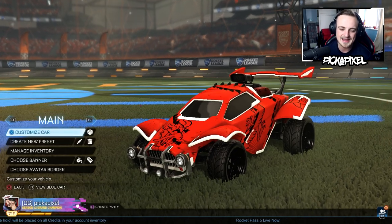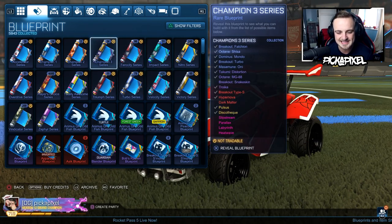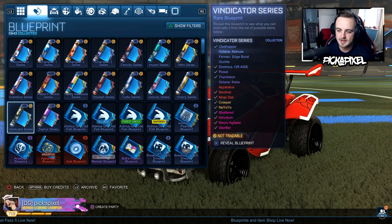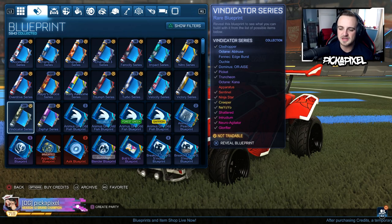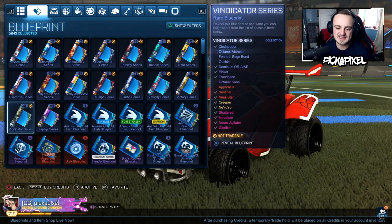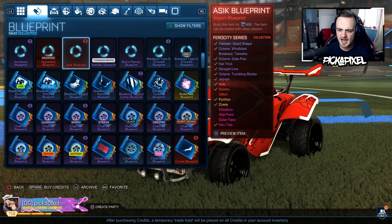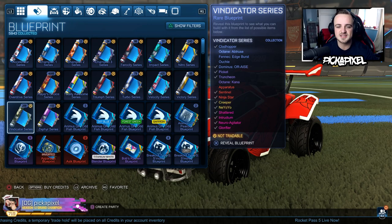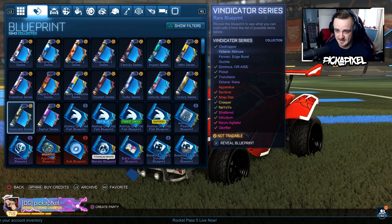It's not Rocket Pass related — we're doing a painted items only Rocket Pass video tomorrow on the channel. We're going to be going back in and opening a load more blueprints, because as you can see, we have got thousands today. I think I'm going to open Shattered, Intrudium, Neuroagitator, Glorifier. I'm going to open all of these Vindicator blueprints, and then after these 200 we'll just go from there. I've got 6,000 blueprints, which is just ridiculous.